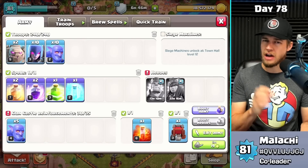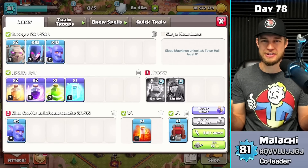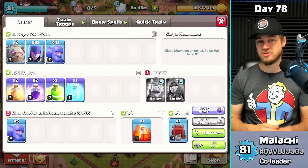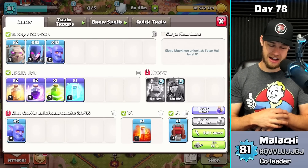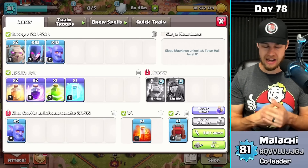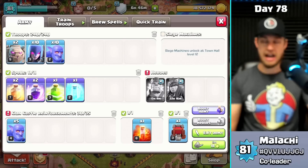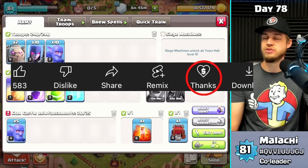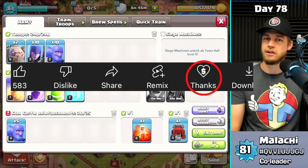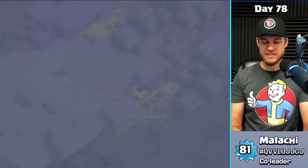Thanks to whoever donated CC troops — community, if you want to join my clan and donate CC troops during videos to get shout-outs, join my clan via the Discord server link in the description. If you want a shout-out in the next video, send a super thanks using the heart button and dollar sign next to the like button. While you're down there, hit the like button to help with the algorithm.